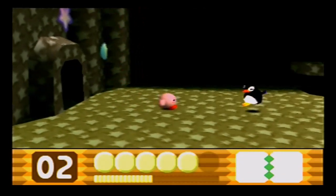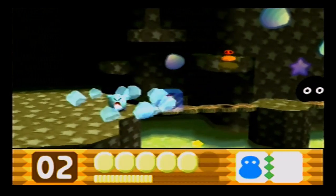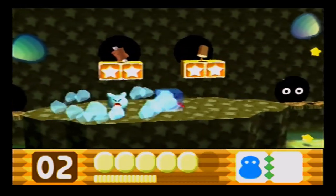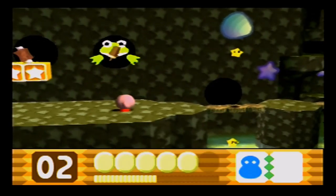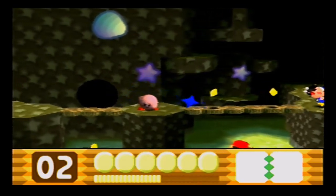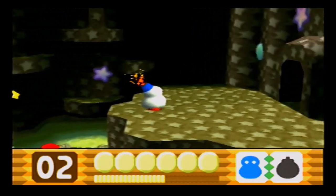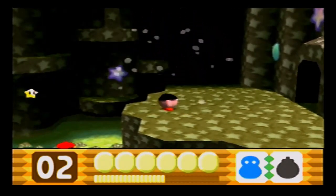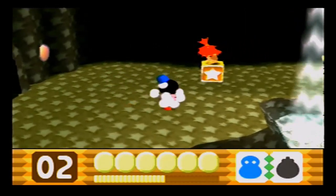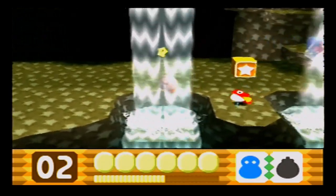There's a new enemy — a little penguin. Even though he tries to get away, he gives us the ice ability, which is very cool. There are frogs inside the little holes up there. If we get caught by the frogs, we'll be ingested by them. There's a Poppy Brothers — I wanna throw the ice ability at him. Ice and bomb create a snowman with a bomb on its forehead.